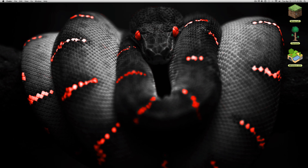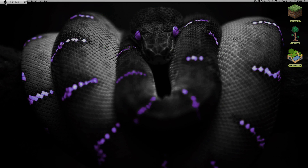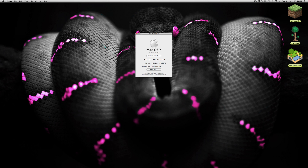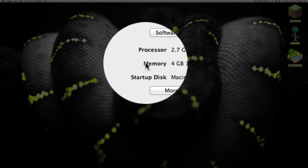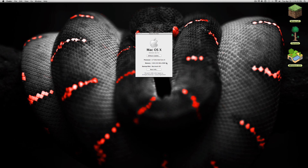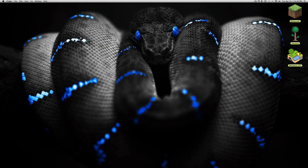Before we start, you're going to need Minecraft and a Mac. To find out how much RAM you have, click the Apple logo in the top left and click on 'About This Mac.' It will give you all the information — processor, memory, and so on. I have four gigabytes of RAM.